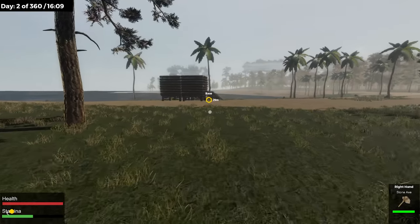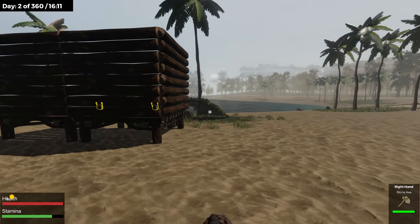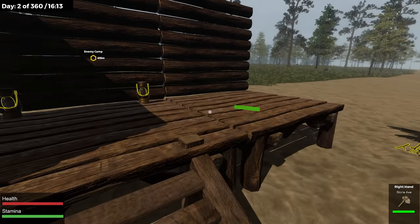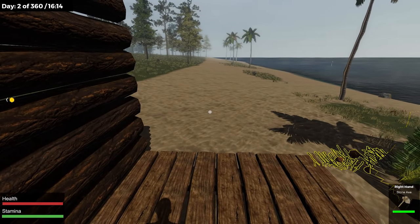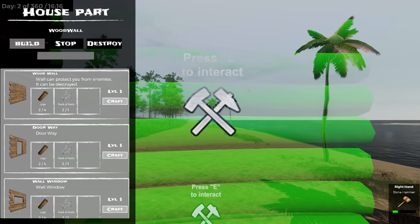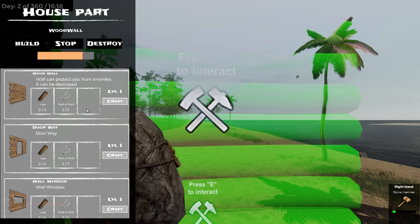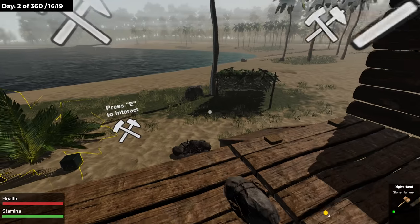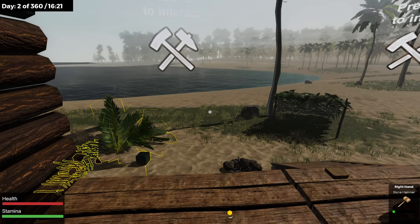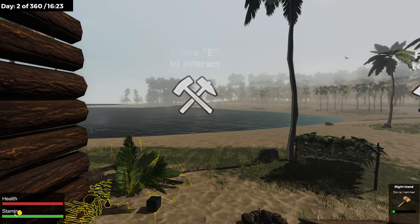Curious what else we're going to be able to build. This shelter only lasts about three in-game days. I'm not going to have enough nails to finish this thing. I can only make one more wall — I can't make a doorway. Which means I'll have to wait till morning, wait for another drop and hope there's nails in it.